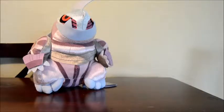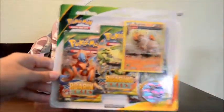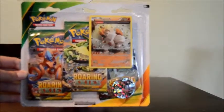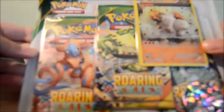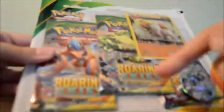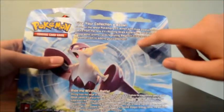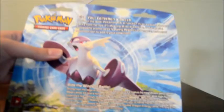Hi YouTube. Today I've got this X and Y Roaring Skies blister pack with a Regirock Ancient Trait card and a Fennekin coin. So that was a cool promo. This comes with three Roaring Skies booster packs. There's another one that comes with a Pangoro for the promo, featuring Regirock or Pangoro and a cool Pokemon coin to add to your collection.